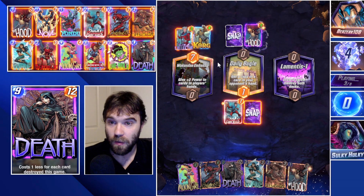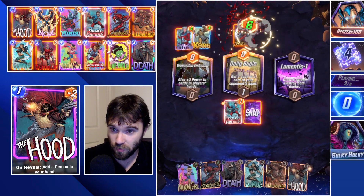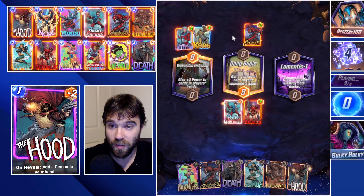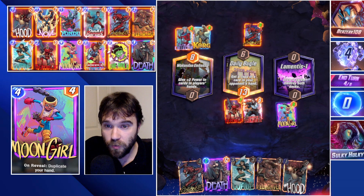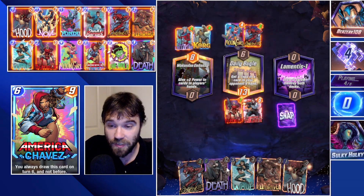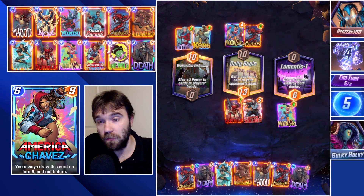They drop a Hood they got from us, then they drop Carnage to destroy their Hood — they now have a Demon token in hand. We're going to do Moon Girl to copy our Death; we'll have just enough hand size to copy our Death. They can copy theirs as well.